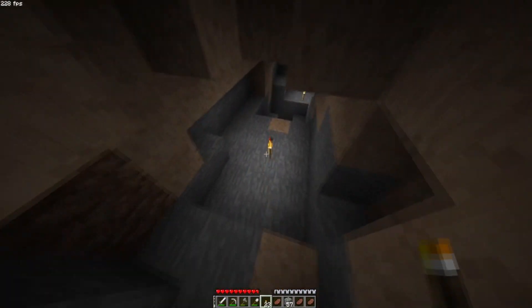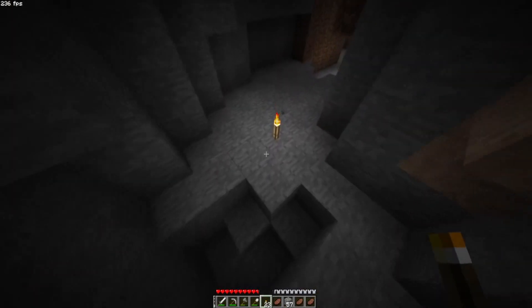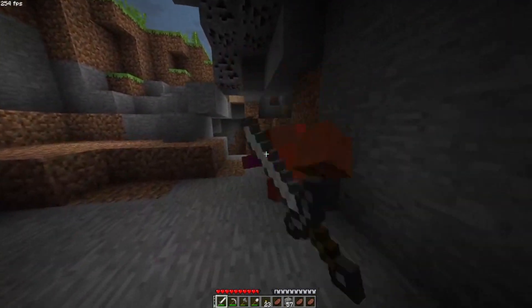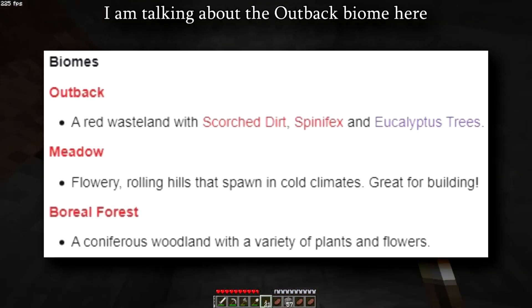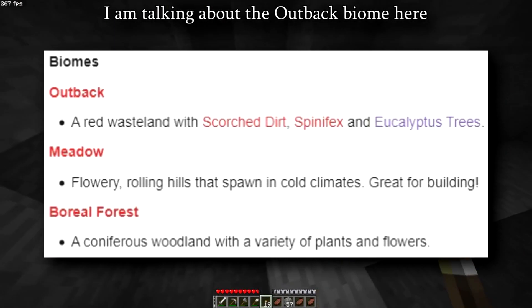Some other cool things this mod adds are new-ish biomes. Some of them are already in modern versions of Minecraft but were ported over to beta. So they have their own version of a Badlands biome with red sand, and I think there are dead bushes there too.